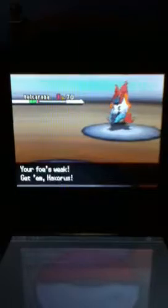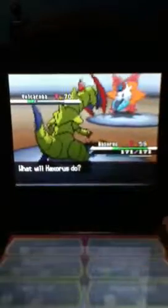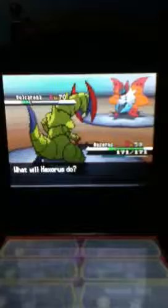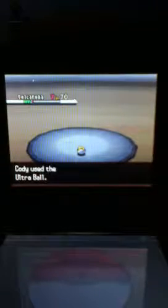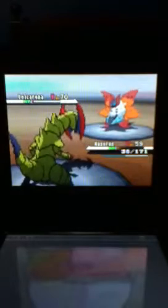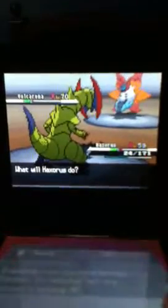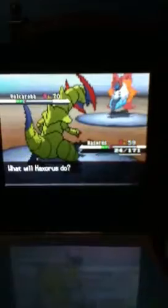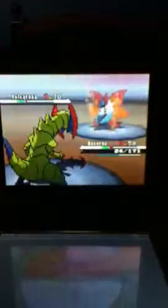I'm going to send out my Haxorus and go for the Ultra Ball. What will make this really easy is if you get that Larvesta and evolve it into a Volcarona, then just start chucking Repeat Balls at it. I'm going to use a Max Revive on my Emboar. Quiver Dance — that raises its special attack, special defense, and speed.